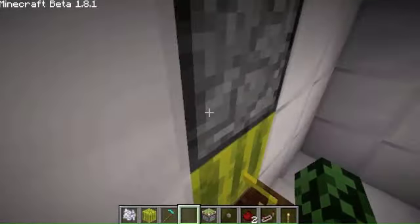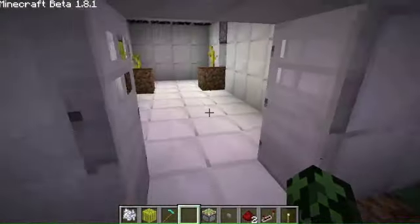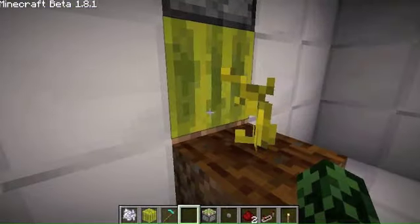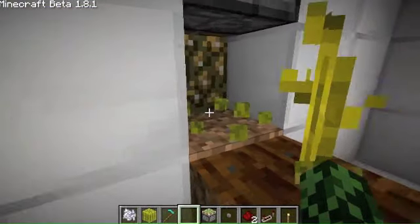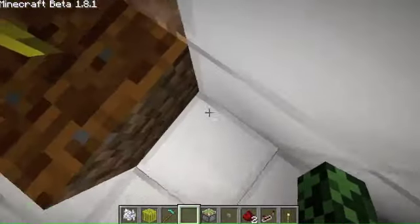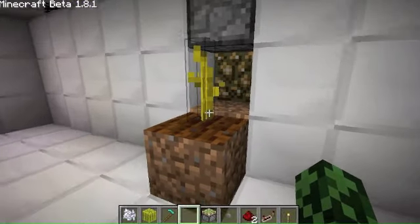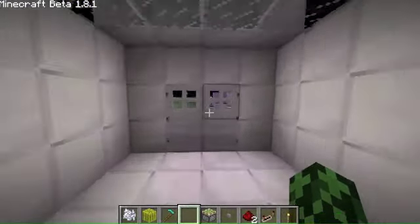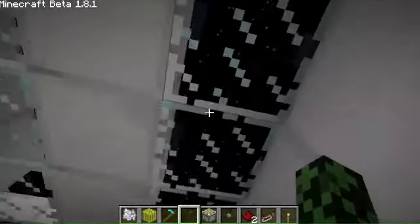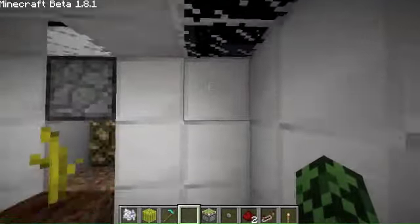It grew! So you can walk in, the doors will be open if someone hasn't closed them somehow. You take your melon pieces. Since you can stand in this corner, you can get all of them. And then it closes, so you can't get out, because they're iron doors. And on the server, you probably have this safeguarded by some program.